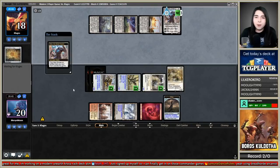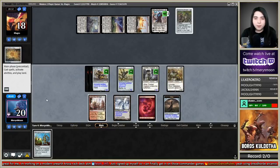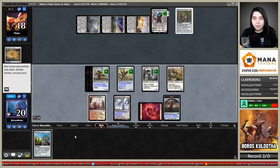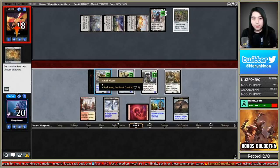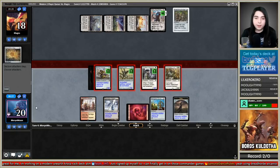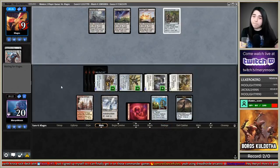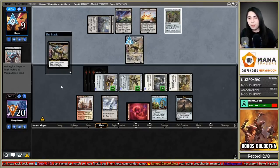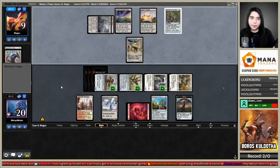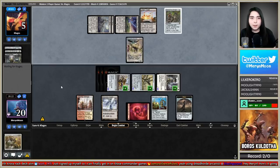If they get an Ensnaring Bridge I'm probably dead. They got a Bridge but had six cards so... what am I fearing? I'll play Karn I guess — can't even activate it. Kill Karn and attack. They're down to nine. Thought-Knot Seer sees nothing. Dismember kills the Loxodon but they're down to five.